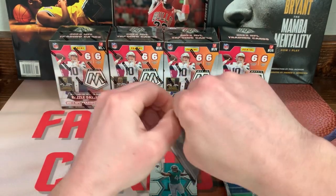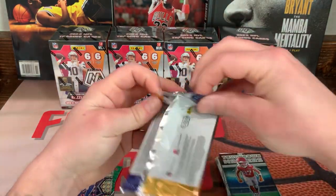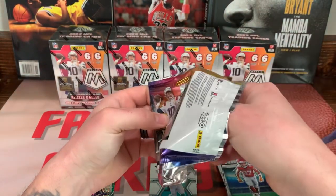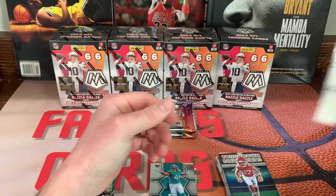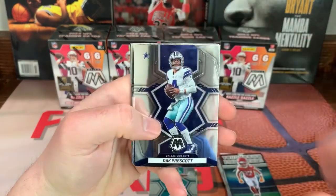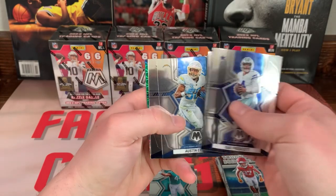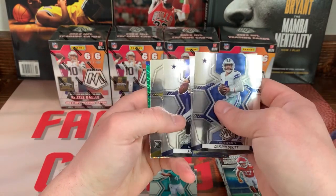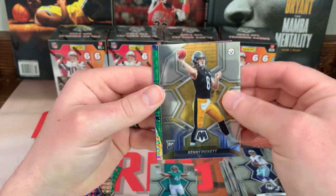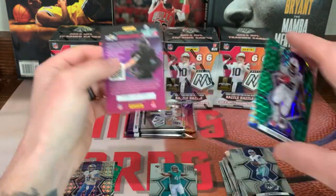All right, halfway through this first box. Like I said, I've had pretty good luck — I pulled two honeycombs, two storm chasers, two Genesis. But the other two I have not pulled yet. Prescott, Drew Brees, we got Austin Ekeler, Tony Romo — boom, let's go — Kenny Pickett, we'll take that. And the green is Devin Singletary.